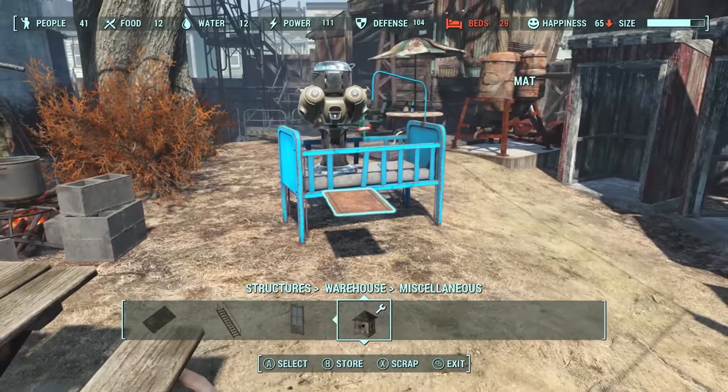The max population of a settlement depends on your charisma stat. The formula for settlement population is 10 plus your base charisma, plus any charisma modifiers from things like consumables and clothing. The reason I make the distinction between base charisma and bonus charisma is because recruitment beacons will simply stop recruiting based on whatever your standing charisma might be. But by raising your charisma stat, even if it's for a moment, you can move settlers between locations.